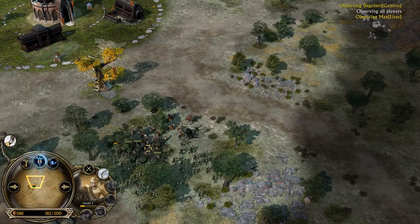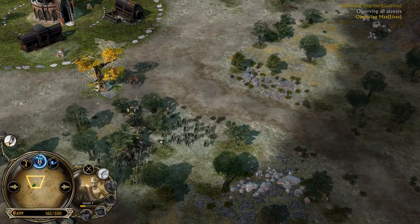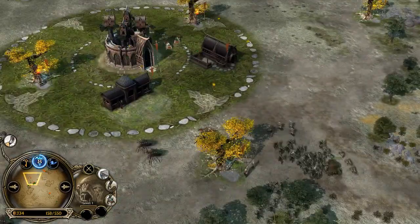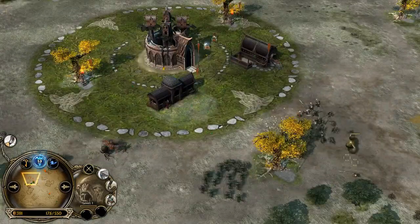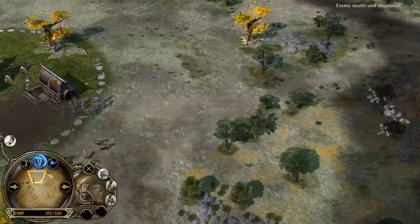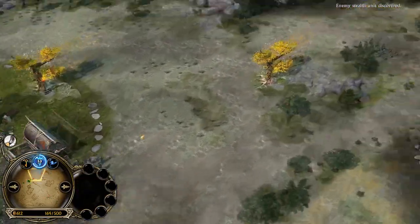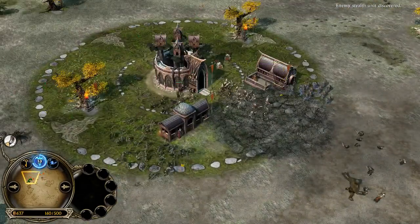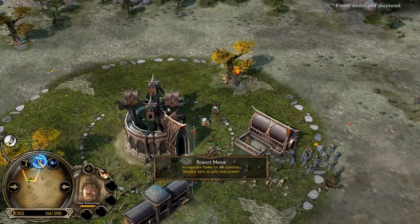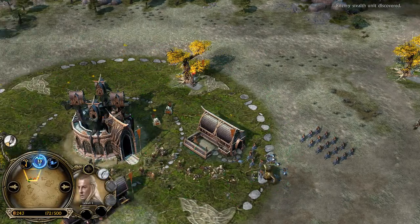Still, Dag is throwing and not microing well with those Goblin Spider Riders. As we can see, Mithrant Sentries will kill a bunch of them, and Dag is doing nothing with those Spider Riders — just throwing units at his opponent trying to destroy some stuff. That shouldn't happen. As a Goblin, you should definitely try to micro your opponent. They're completely out of position; they should be near the base. Now we got Wise Men of Diamond, and almost 10 Power Points for Max, so it's going to be Arrow Volley. We got Haldir, who will take care of the Troll.